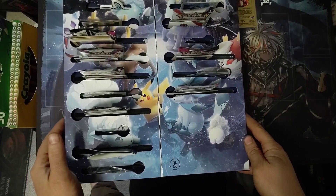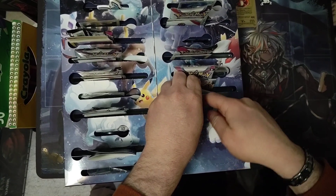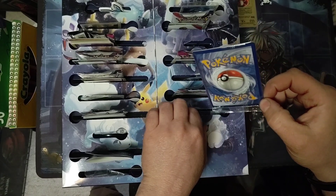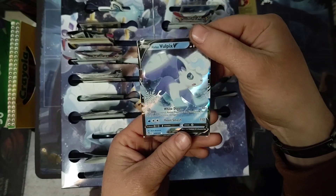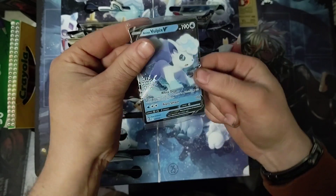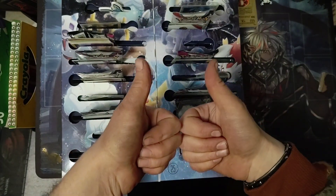Alright, today we'll be doing day twenty-two — it's a single card. My dog's going to start barking as soon as I do this. It's a Galarian Vulpix, a little bit warped but still nice. Until next time, have a good one.